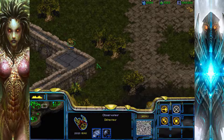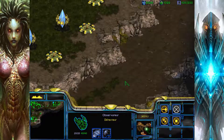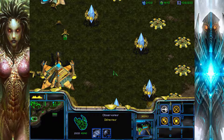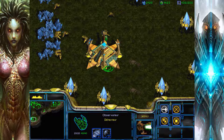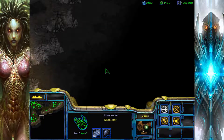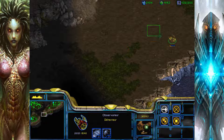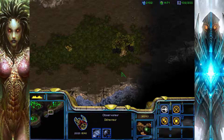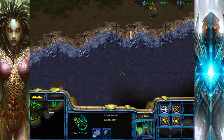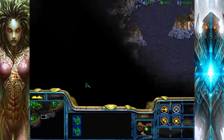On va les envoyer ici. 5 pour 3,5 cents de Vespine, c'est pas mal. Là, maintenant, on va avancer un peu nos détecteurs parce qu'ils ne nous servent plus à rien là où ils sont. Je crois que j'en avais un ici aussi, mais j'ai l'impression qu'il a été détruit. Bon, c'est pas grave. De toute façon, on va mettre un autre détecteur.